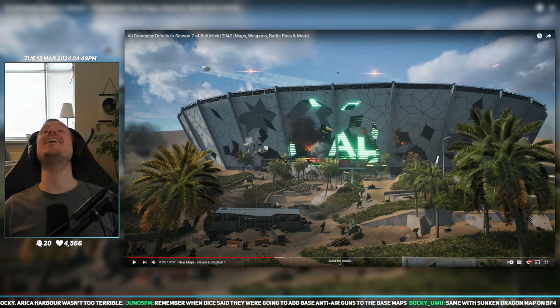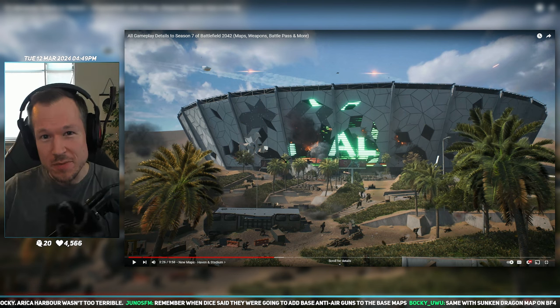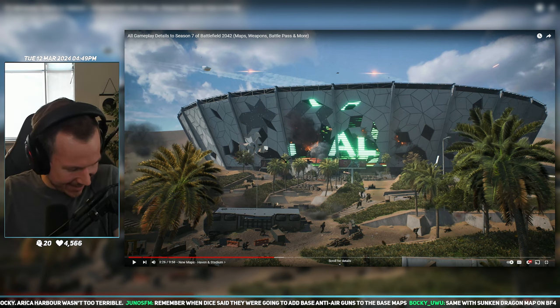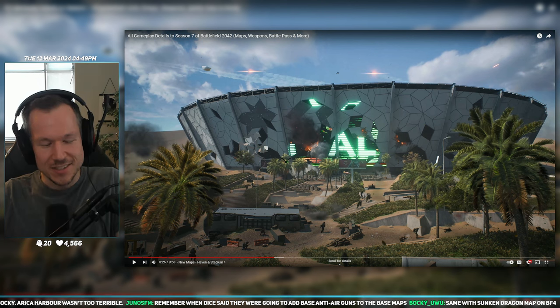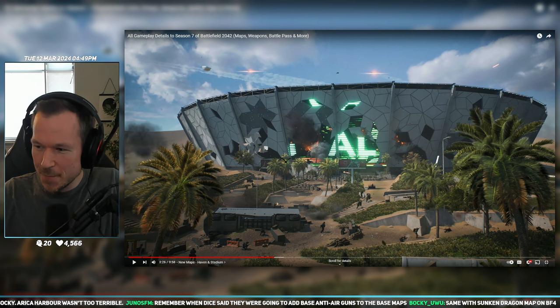Stadium will not arrive with the start of the season but instead will be released later, most likely with update 7.2 in about two months. I knew it — I friggin' knew it! Two months? I called it. It's just too on-brand for DICE — not only do you repackage the same assets, but you also have to wait two months.